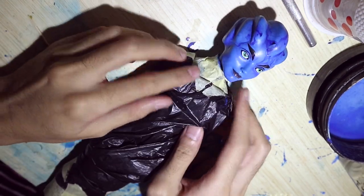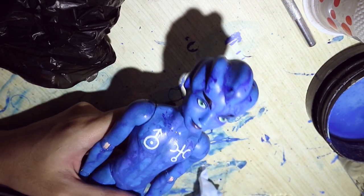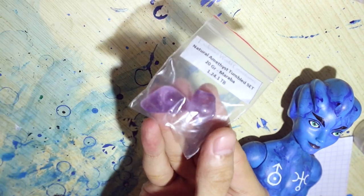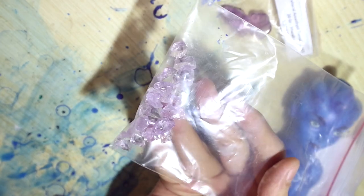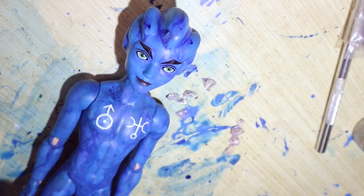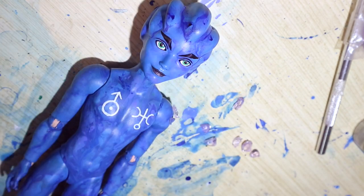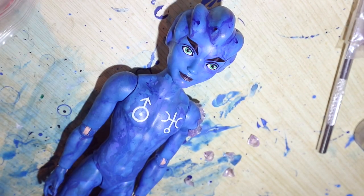Let's remove the plastic bag to see the doll as a whole. He looks like an alien. The gemstone I have to use is amethyst — here they are. I crush the stones into smaller pieces to make them easier to work with; they look like tinted crystal meth. I glue the gemstones to his upper arms and to the sides of his body as well.